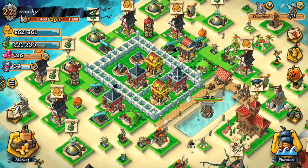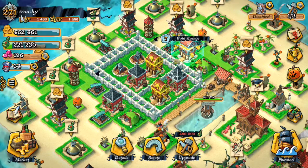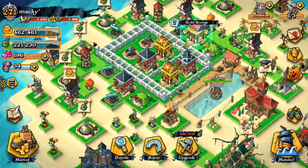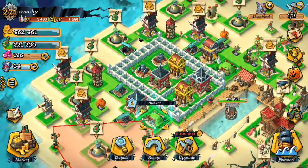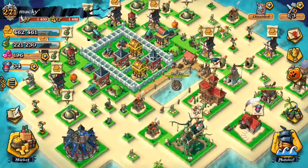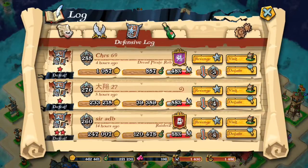I have a grog storage here and a gold storage there, and they are surrounded with cannons and bunkers. The reason I built this kind of base is that I lost a lot of gold in the past.